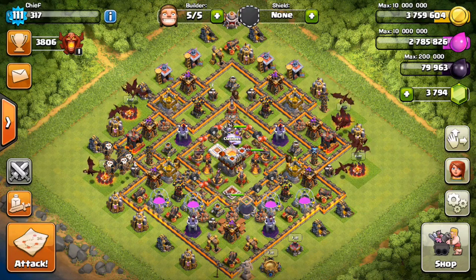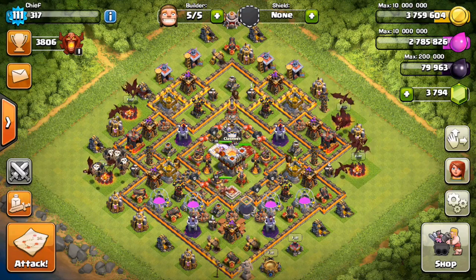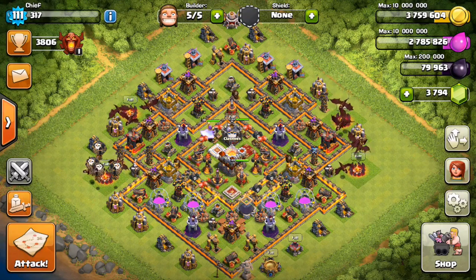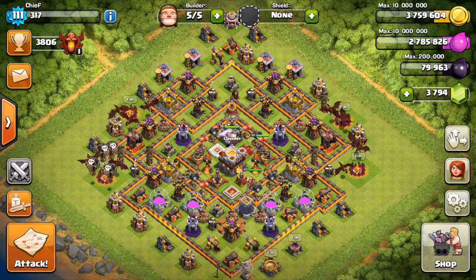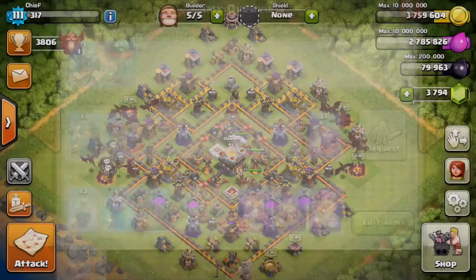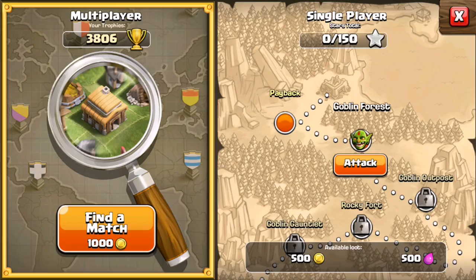Here we are getting our first look at an early version of a Town Hall 11 build, obviously still missing a bunch of new defenses and the new Eagle Artillery, but we can see the Grand Warden patrolling, set to air mode right now. This is a developer account, so it's that weird you're-attacking-yourself thing. He is set to air mode and so he will be in air mode on both defense and offense. You can see the little wing icon indicating that he is set to air.